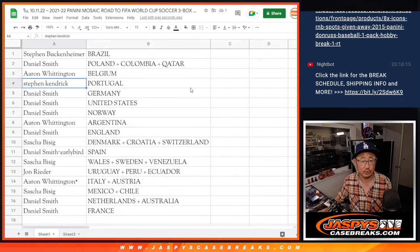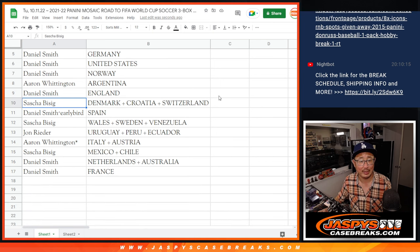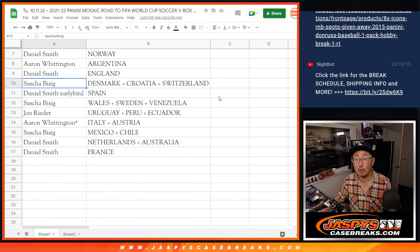Aaron with Belgium. Steven K. with Portugal. Daniel: Germany, United States, Norway. Aaron with Argentina. Daniel with the three lines — England. Sasha: Denmark, Croatia, Switzerland. Daniel with your early bird spot — Spain. Sasha: Wales, Sweden, Venezuela. John: Uruguay, Peru, Ecuador. Aaron — last spot Mojo — Italy and Austria. Sasha with Mexico and Chile. Daniel with the Netherlands and Australia combo, and France.